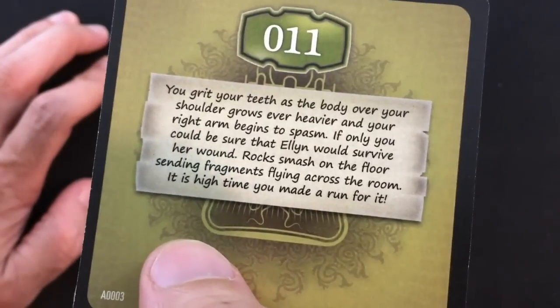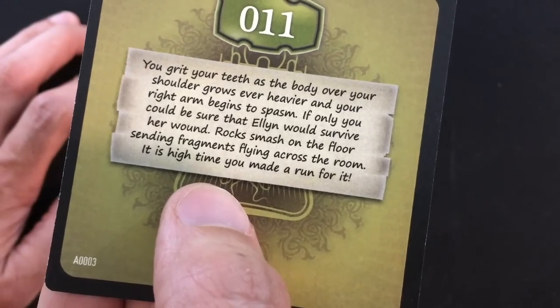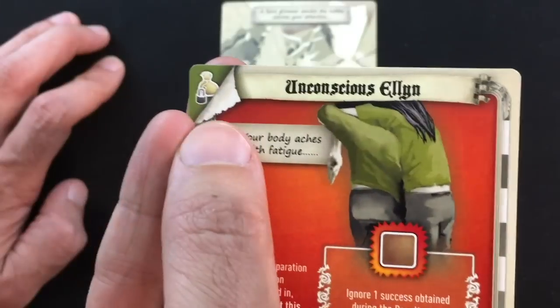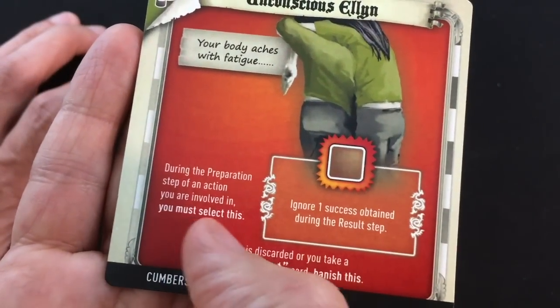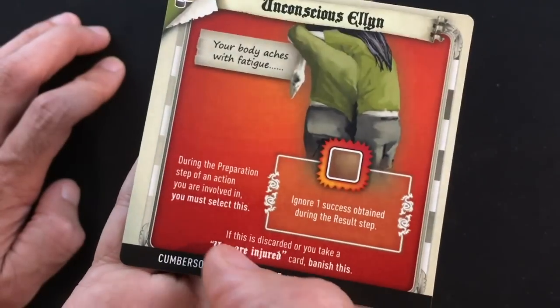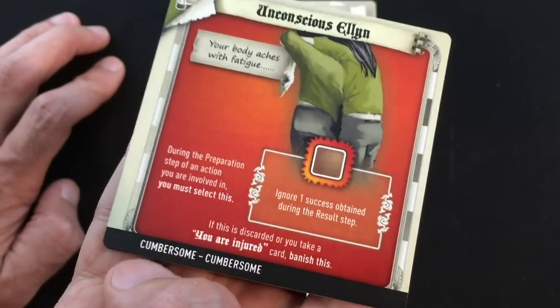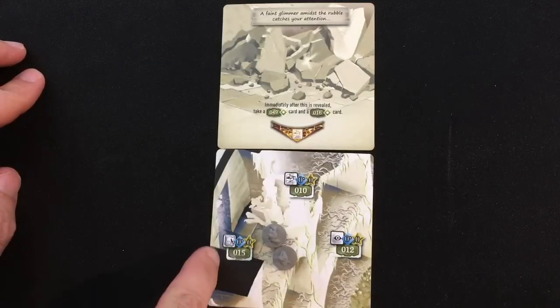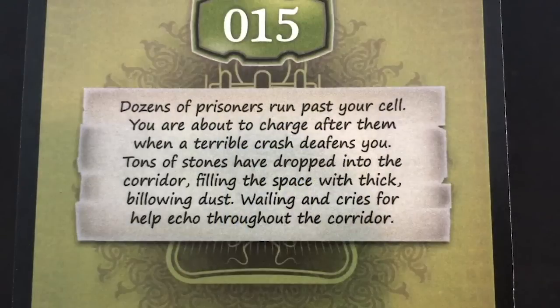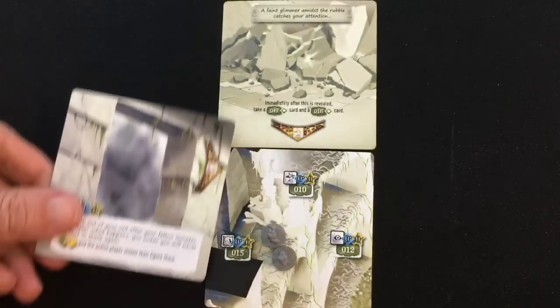Card 11 gives us Unconscious Ellen — a cumbersome card I can't give to another character. During the preparation step of any action I'm involved in, I must select this, and it makes me ignore one success during the result step. If this is discarded or I take an injury card, banish it. It's double cumbersome, so if I had two more cumbersome items I'd have to drop something. Denholm will take the lead while Brooks carries Ellen.